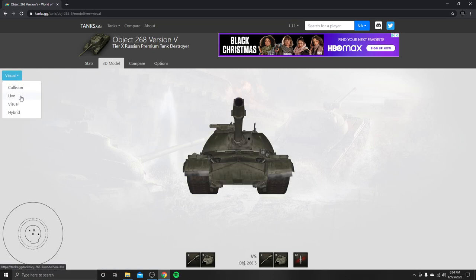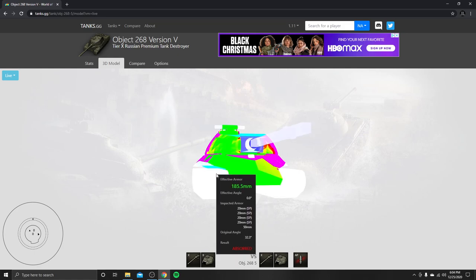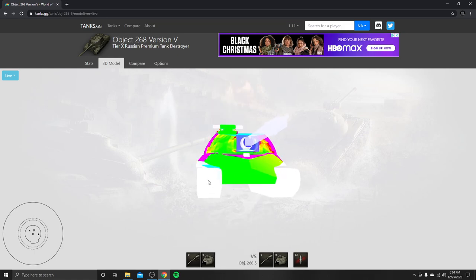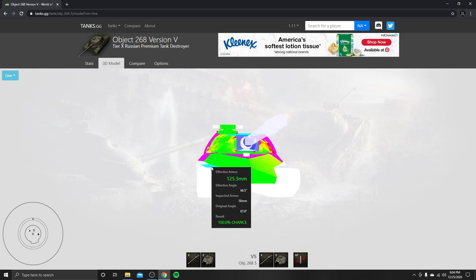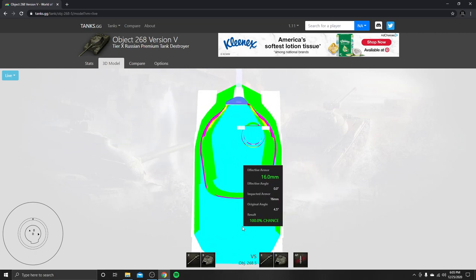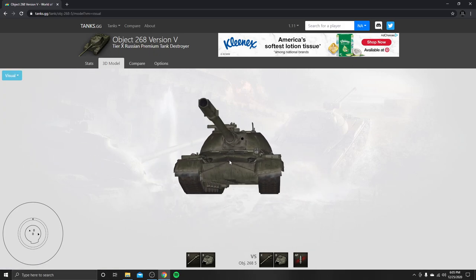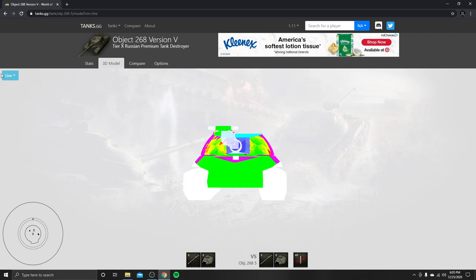The side armor on this is only 50mm, which means 152mm and larger caliber guns are just going to overmatch your side armor. But against 120mm or anything under 150mm caliber, it has a chance to auto-ricochet. The rear armor is a total of 16mm — high explosives are going to rip right through that, along with 40mm guns as well. There is a little track piece at the rear that provides a bit of extra spaced protection against HE, but it doesn't really hold out too well.